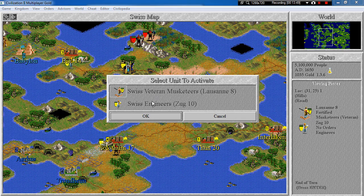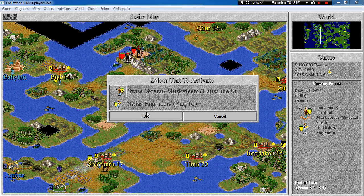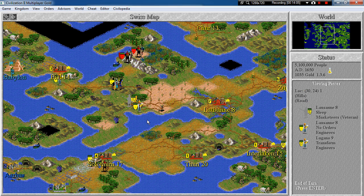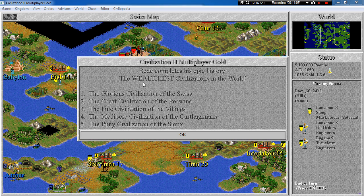Anything else I wanted to do? I wanted to move this engineer — can't do that. Maybe this veteran over here. We'll found a city there in the next turn. Peasants revolt. And the wealthiest civilizations in the world are — the Swiss are the first of course.